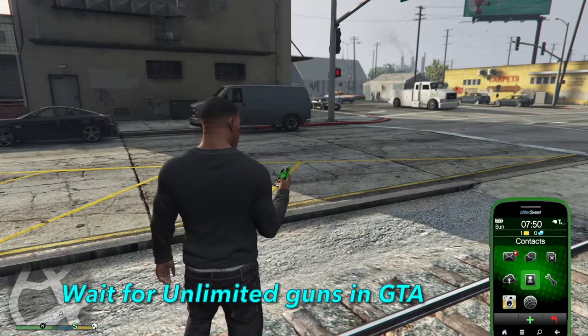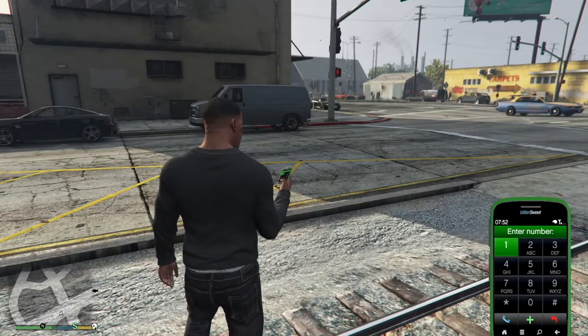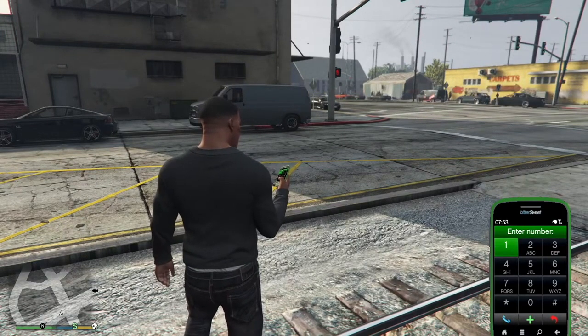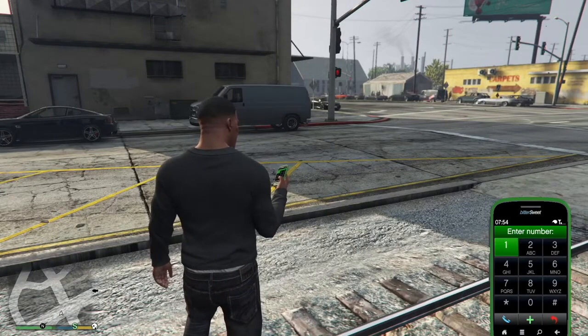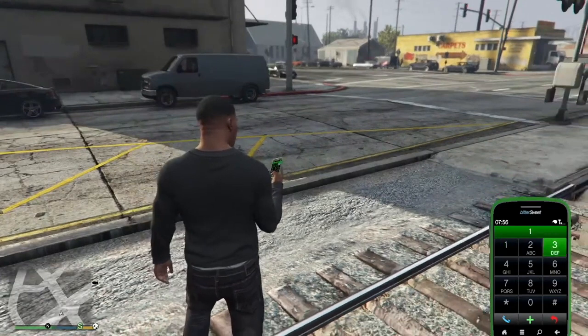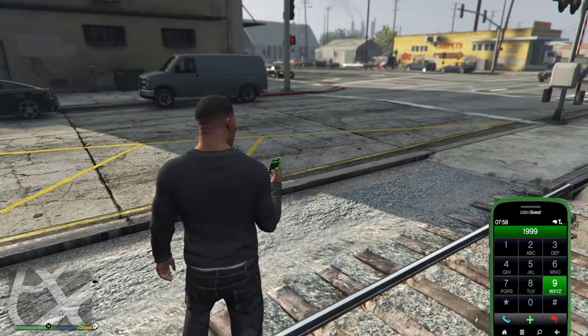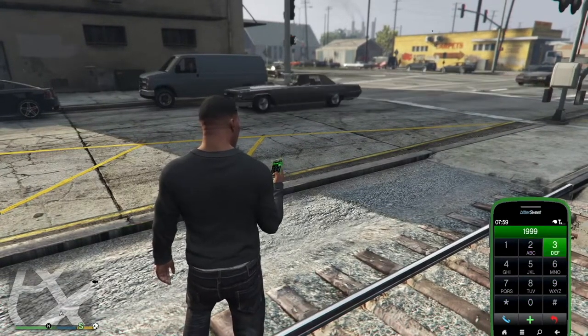Hey everyone, today we're going to show you how to get access to unlimited weapons. First, you have to open your GTA phone and dial the number: 1-999-4444-39.